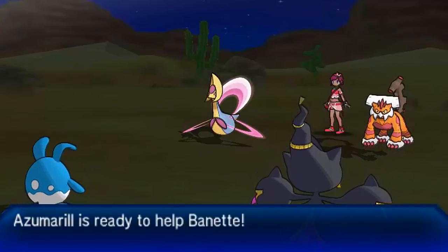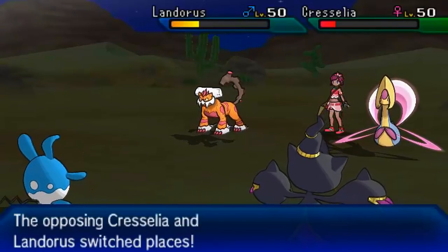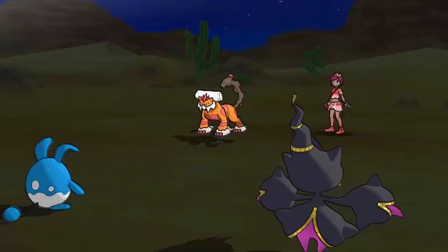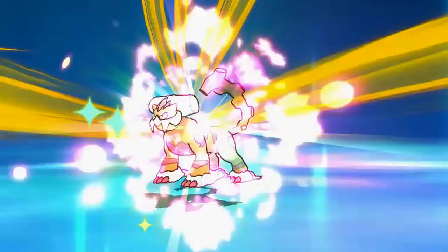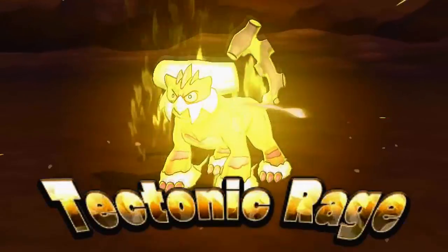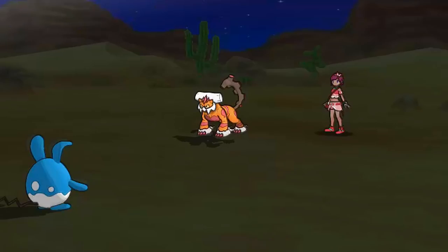I'm going to go for Helping Hand, trying to Shadow Sneak Landorous Thicke. My opponent goes for Ally Switch, swapping places to absorb the Shadow Sneak - really unfortunate because I wanted to knock out the Landorous Thicke. Down goes Cresselia, and now my opponent's going to go for the Ground Z move, which pretty much means my Mega Baina is dead. But that's honestly what I want, because the strategy revolves around Azumarill, not Mega Baina.